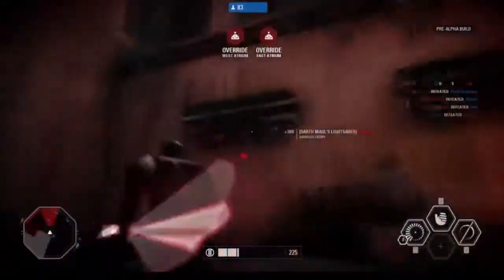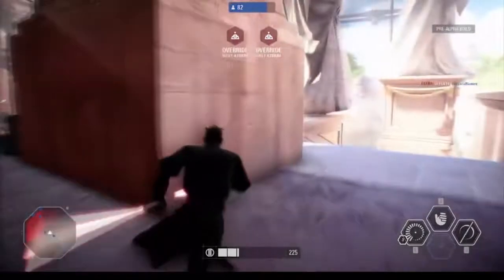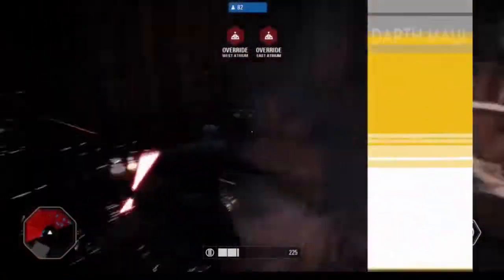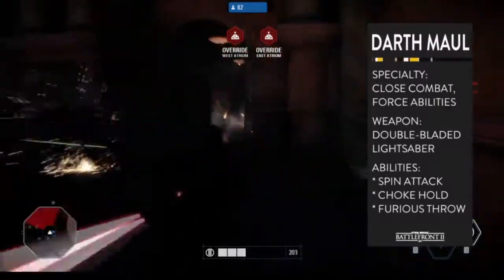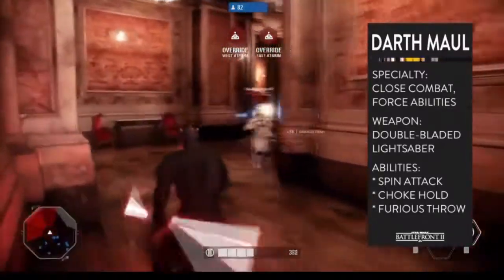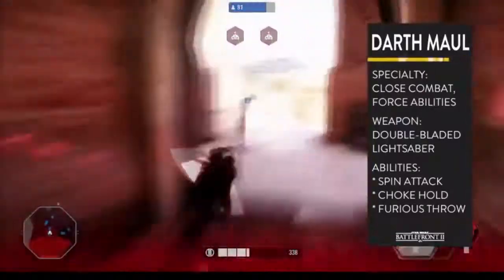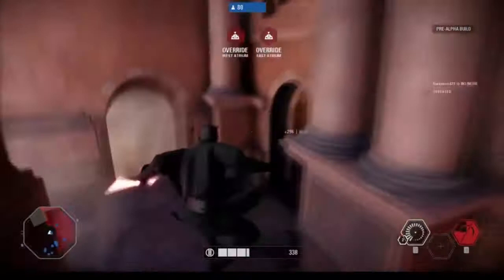There's some Darth Maul action! Here we go, folks. Darth Maul will excel in phase two and phase three as you're inside. He's a great mobile attacker. He's going to sit there with his lightsaber — especially in such close quarters, he's absolutely perfect for that. Some of his abilities include that spin attack — he's able to rush in and out of combat and just take guys out in the process.